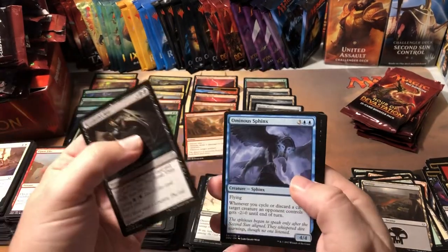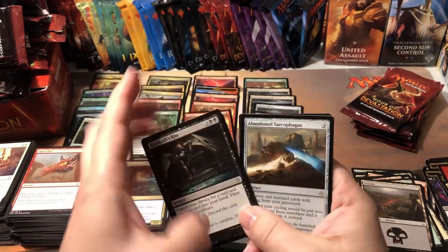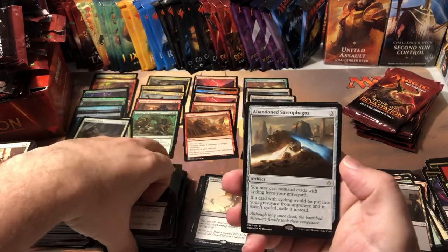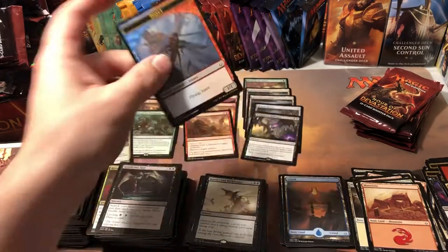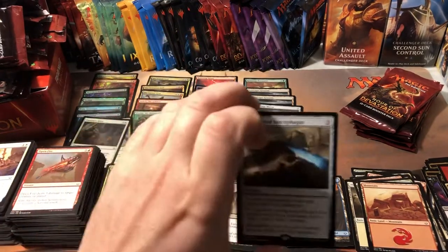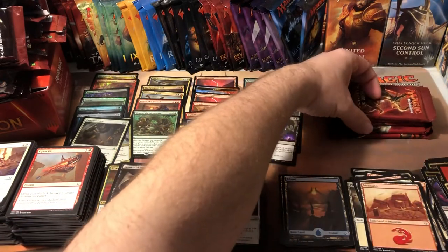Razaketh's Rite, Ominous Sphinx, Claim and Claim to Fame, and Abandoned Sarcophagus. If you ever come across an abandoned sarcophagus, maybe not a good thing to investigate — just saying. Oh, an insect token — another insect token! 18 cents — that's what you get when you investigate an abandoned sarcophagus.